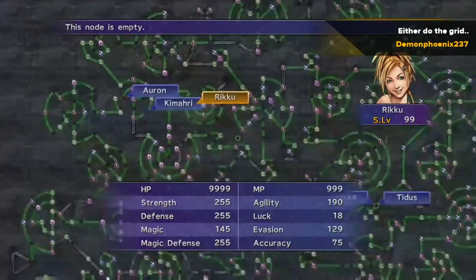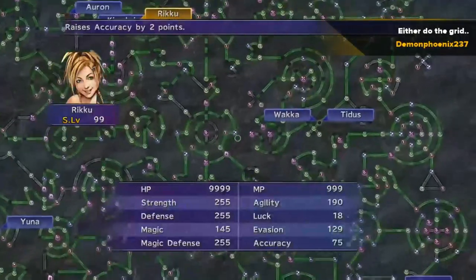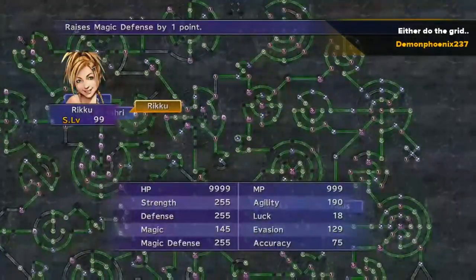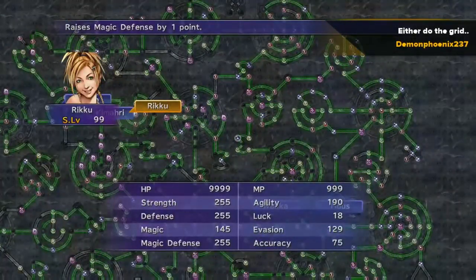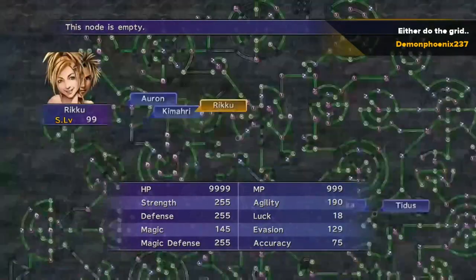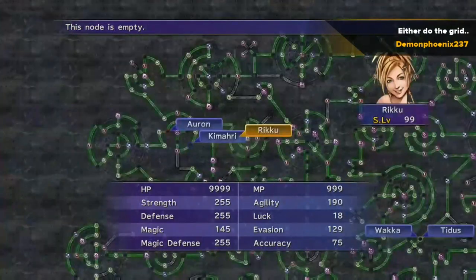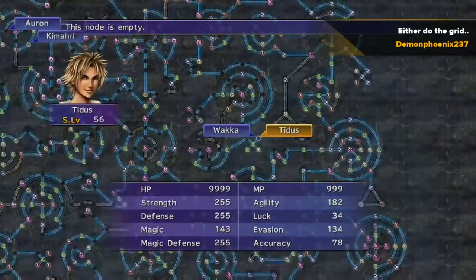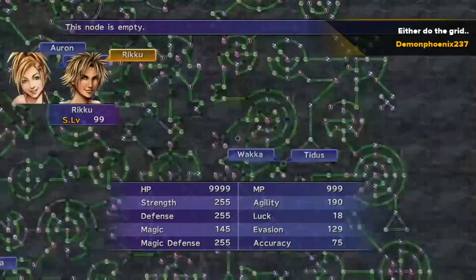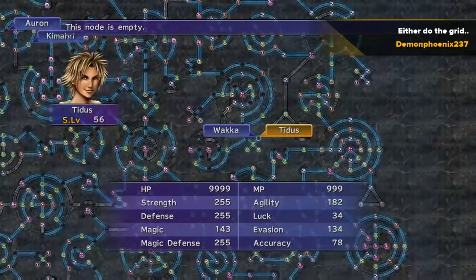It's actually easier to get level 4 key spheres from Nemesis as a common steal, but Nemesis isn't unlocked until you've beaten all of the other area, species, and original monsters. So when you need level 4 key spheres at earlier levels, bribe a Chimera Brain for 100k. So there you have it — that's the Don Tonberry trick and Kottos, two extremely important monsters, and this will let you fill out the grid. You can either do the grid first and then go back and fill in strength, defence, magic defence, and other stats separately.